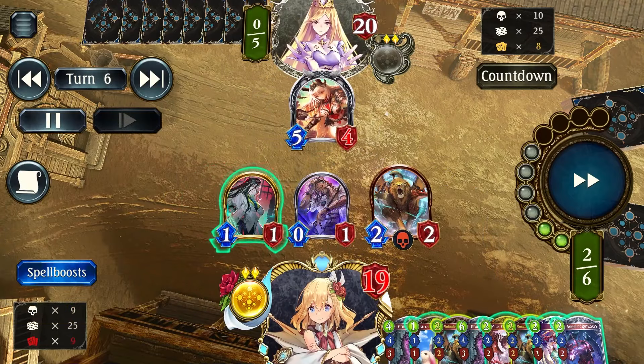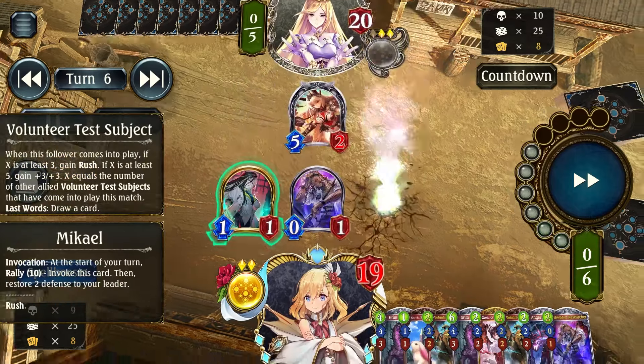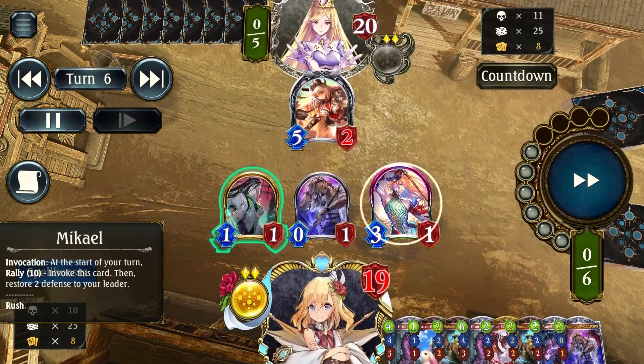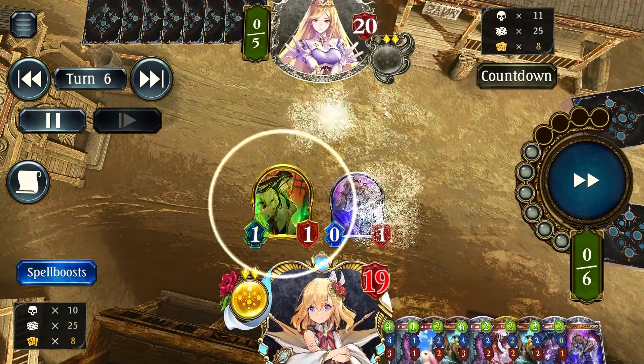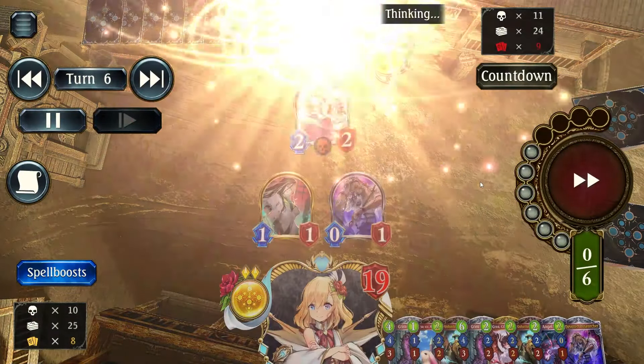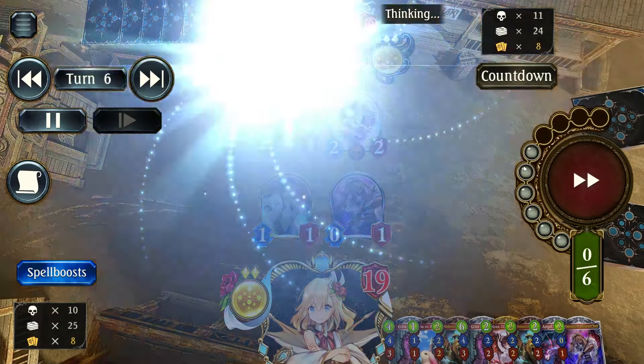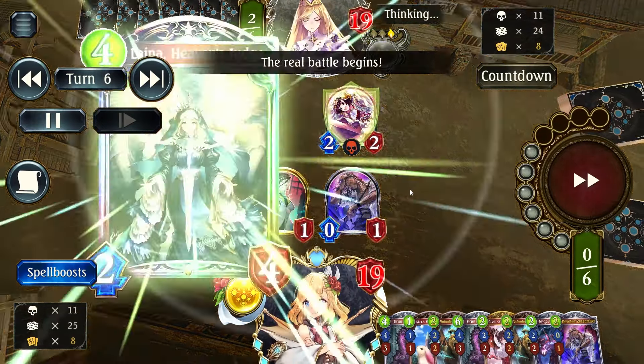I could have cleared more easily if I had Evolved this Devoted Researcher, but I decided to preserve Evolve points as tag cards. For my tag cards — like Angel of Darkness for example — this is one of my few tags in my deck. It's best not to waste Evolve points when I don't need to.